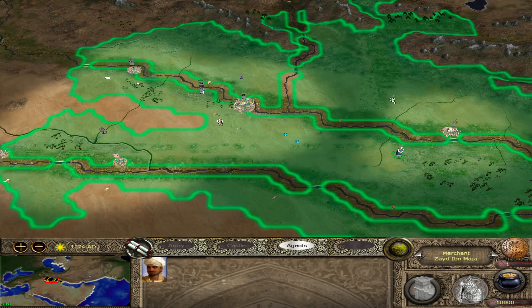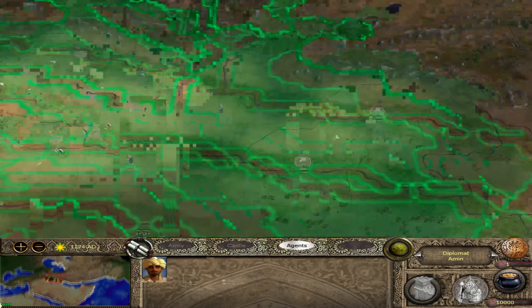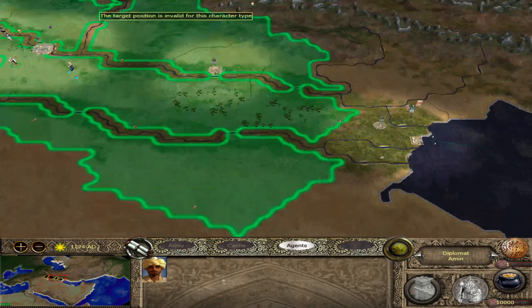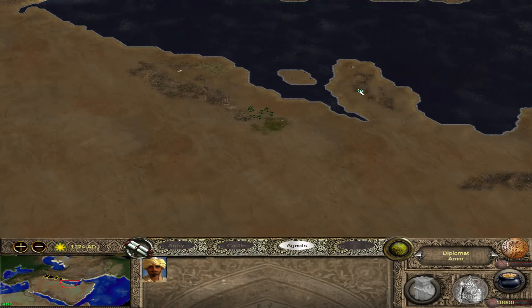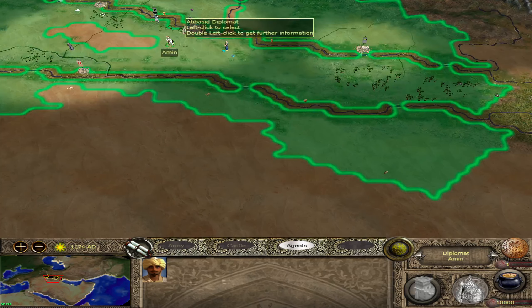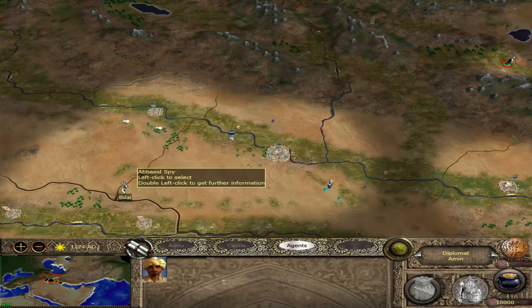What we need to decide is: are we going after some rebel territories to build up? Are we going straight for the Seljuks of Kerman up here? Or are we going to push along here and take out the Unids? That is the question — to be or not to be, or to do or not to do.